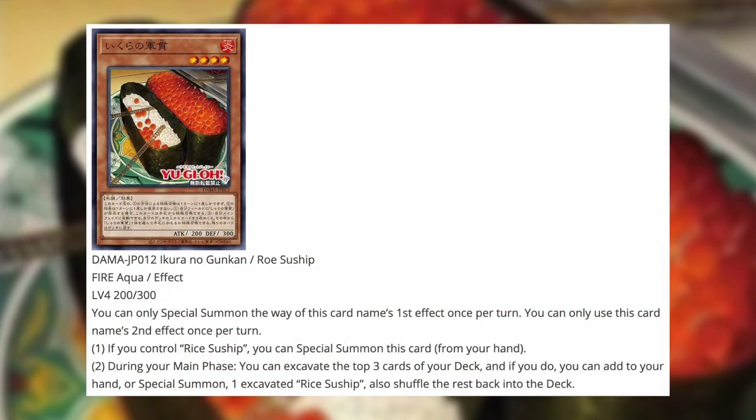Over here we have Rho Suship, a fire aqua effect monster, level 4, 200 attack, 300 defense — low stats and very interesting artwork. Just based off the artwork alone, I might actually want to build the deck. You can only special summon via this card's name's first effect once per turn, and the second effect can only be used once per turn. First effect: if you control Rice Suship, you can special summon this card from your hand — already setting us up for an XYZ summon. Second effect: during your main phase, excavate the top 3 cards of your deck; add to your hand or special summon one excavated Rice Suship, then shuffle the rest back into the deck.